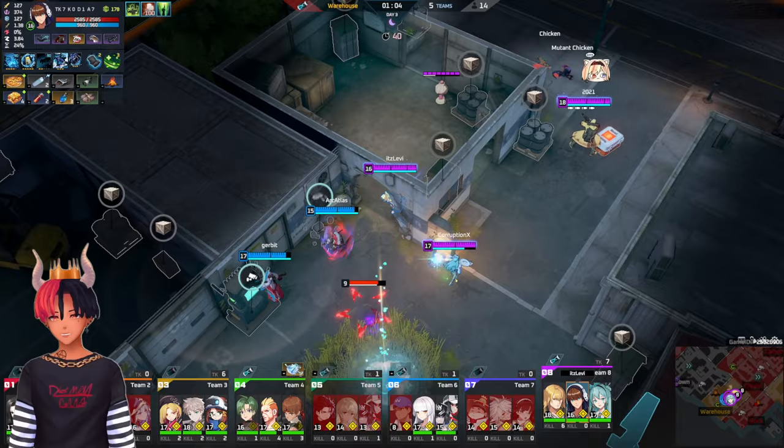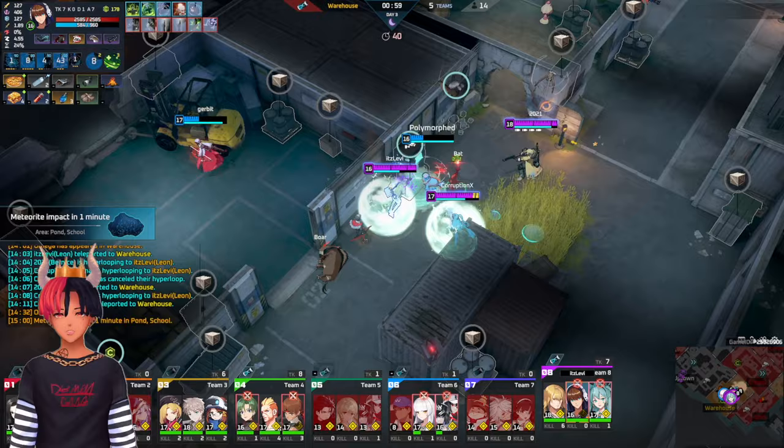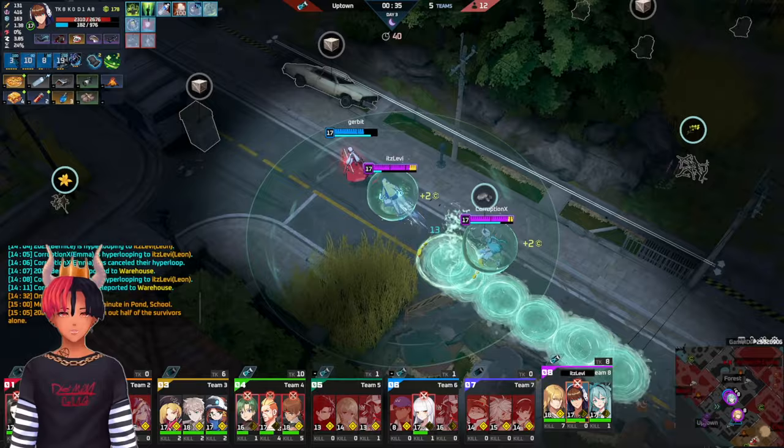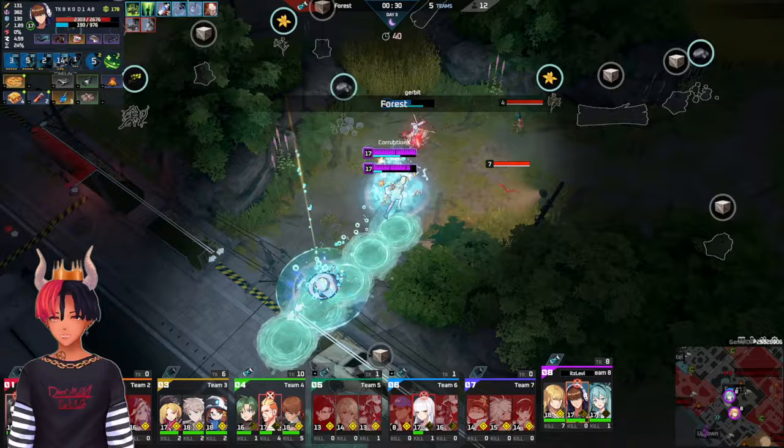Leon's biggest strength is that he can provide a shield for his teammates. This works excellent in dive comps as his team will be all grouped together, but you might find yourself out of range if paired with a ranged carry. Another strength is his hard engage — his QE combo can't be interrupted, making it a reliable engage assuming you're accurate. It can also be used over walls to flank unsuspecting enemies.